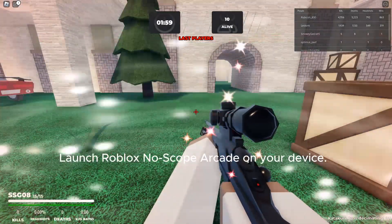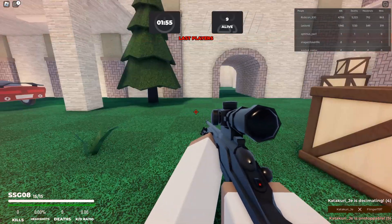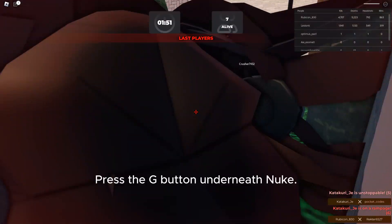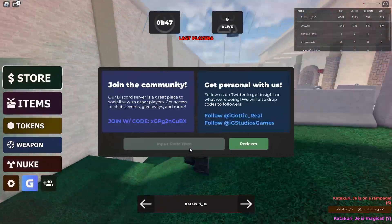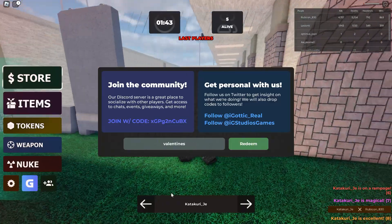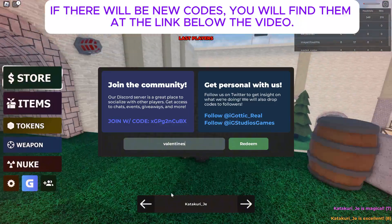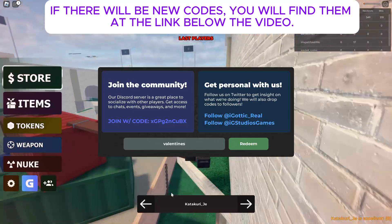Launch Roblox NoScope Arcade on your device. Press the G button underneath New. Add a code into the text box and hit Redeem. If there will be new codes, you will find them at the link below the video.